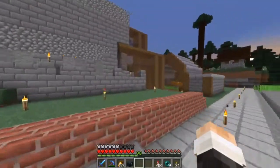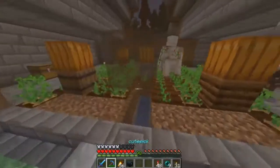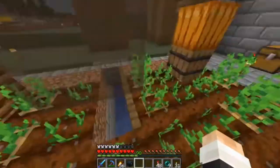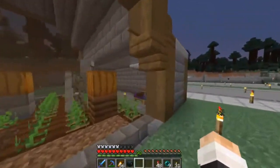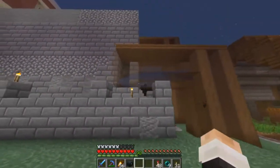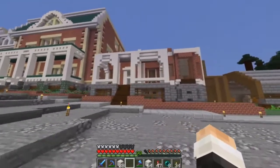Today we're going to be building a building that's going to go around the villager breeder that we built in the first episode. It's going to go around the trading hall, and then I also need to probably reposition this breeder. Right now this thing is disabled — I disabled it by basically just breaking all the beds and only having two in here. I want to keep this thing functioning because I do have it hooked up to the villager trading hall, which might be expanded later. I really just need to push this part back a little bit so that we can put a building around it, kind of like a little facade like we did over here.